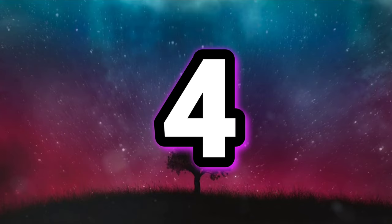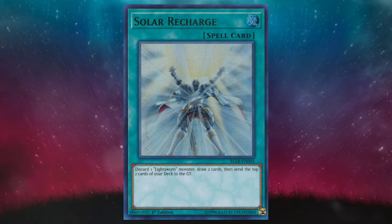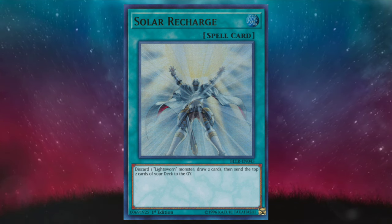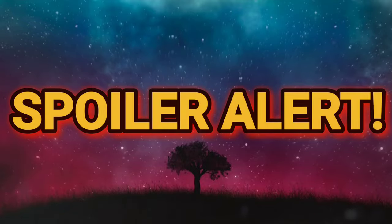We're down to number 4 — Solar Recharge — another certified banger. And this one has surprisingly retained some relevance, not only in mill-focused decks, but any deck that can benefit from dumping 2 cards from the top of the deck. Check it out. This is definitely what Christians look like during the totality, am I right? Spoiler alert.